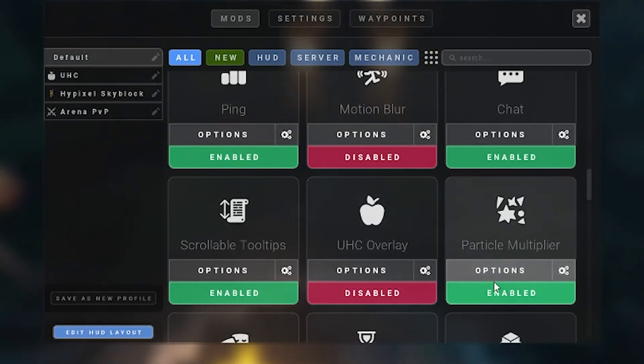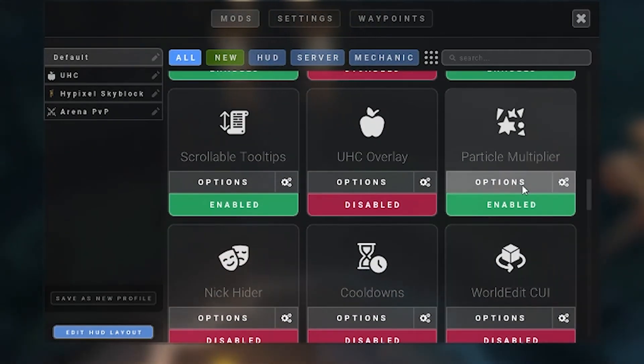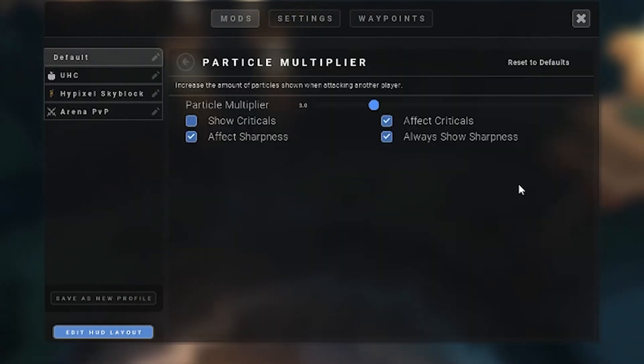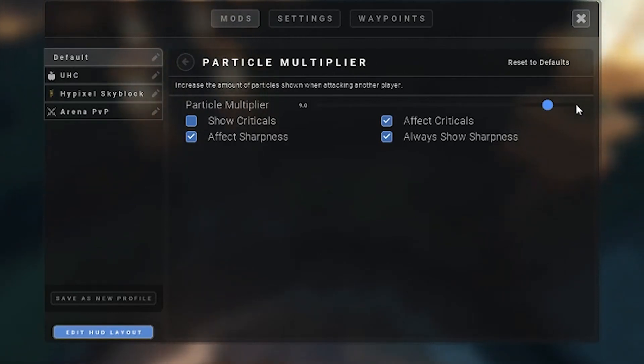Particle multiplier is one that really depends on your situation. I personally have it on because I just like when particles are increased — I have it set to three times, and you can obviously increase it by however much, up to ten times.